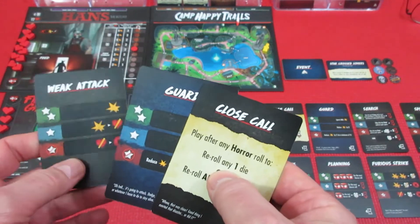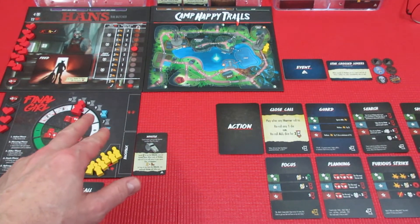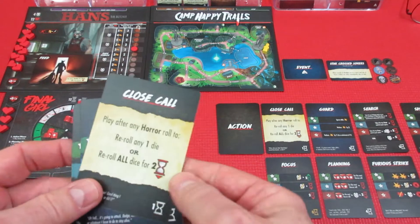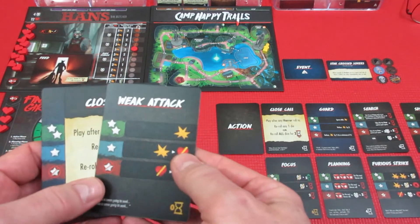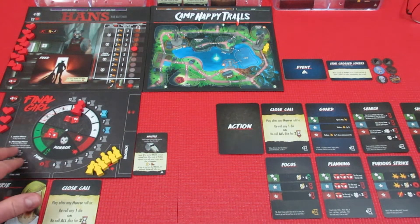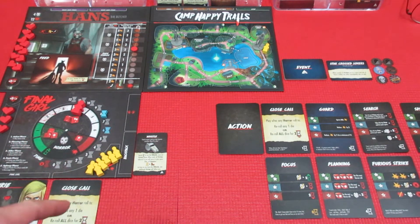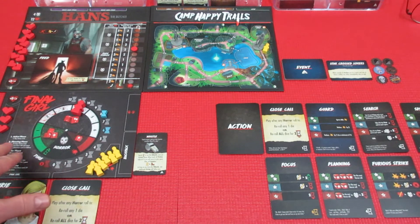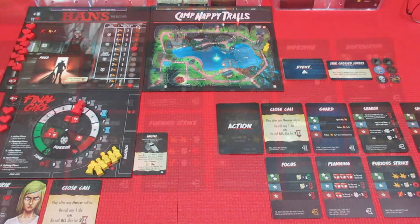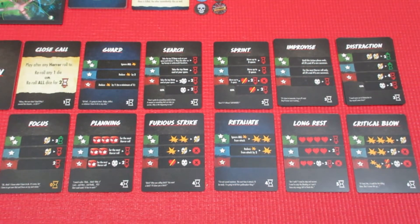We're going to keep weak attack, guard, and close call. We're sitting at eight purchase power. We're into the planning phase now. We have eight to spend, which is really good. We're going to get a search card for two because we need that baseball bat — that takes us down to six.